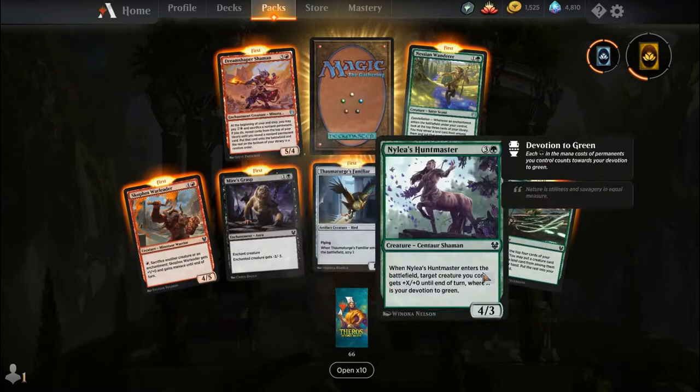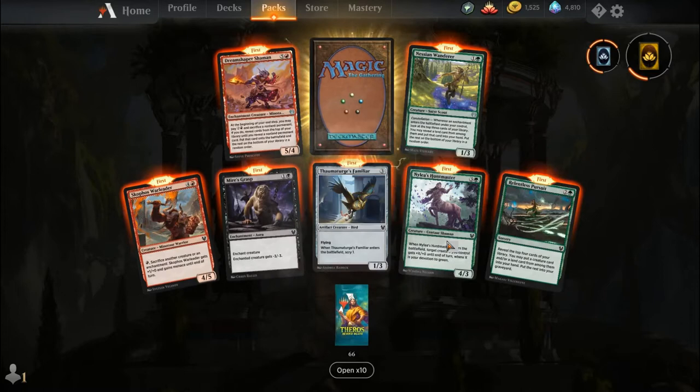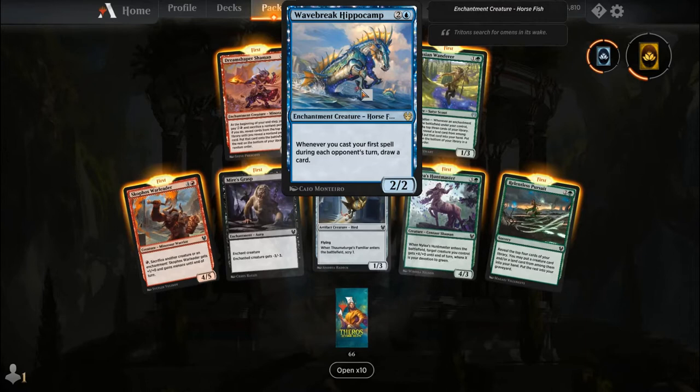Oh, this is a cool one — they tell you if this is your first card of a particular card or not. So we've got Scophus Falleater, Miesgrasp — very good removal in Limited — Thelmaturge's Familiar, Knightley's Huntmaster, Relentless Pursuit, Nessian Wanderer, Dream Shaper Shaman, and our rare is Wavebreak Hippocampus. For two and a blue you get an enchantment creature Horsefish. Whenever you cast your first spell during each opponent's turn, draw a card, and it's a 2-2.